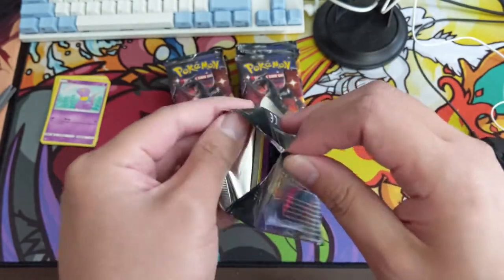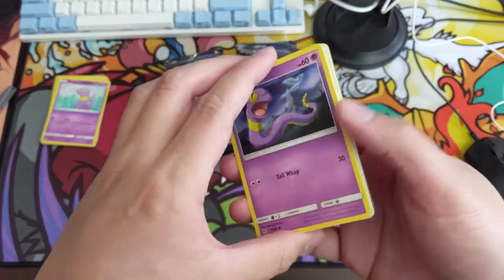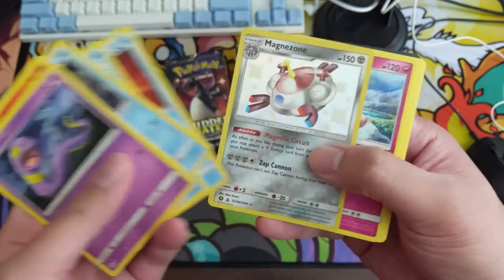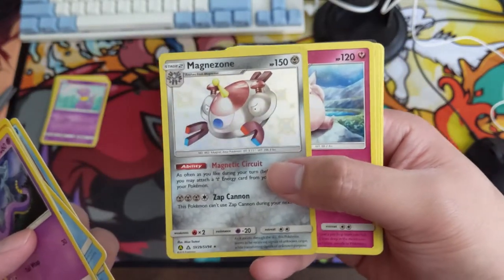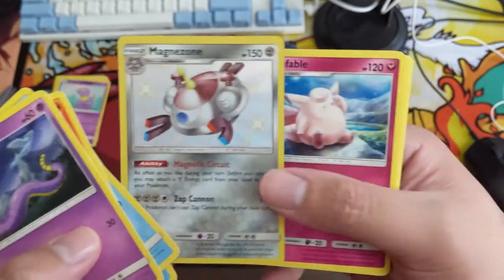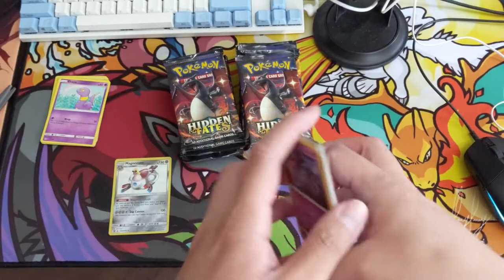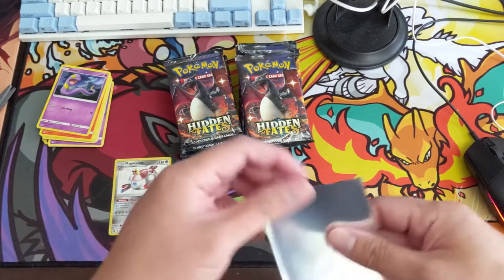We're going to be going through these pretty quick, we have a lot of packs to open. Our first shiny is a Magnezone — I do feel like this is one of the ones we pull more often. It doesn't look perfectly centered; the top bar feels a little thicker, but we will take it. Grab a sleeve for that.